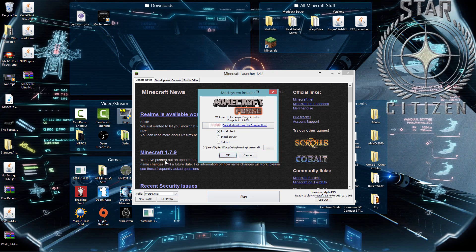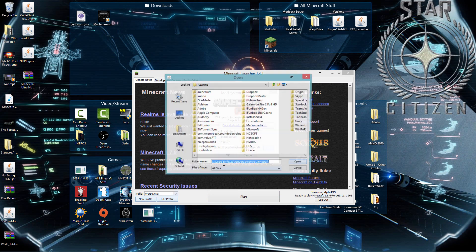Once you have this downloaded, all you do is double-click on it and it will open up the installer. All you're going to do is click 'Install Client.' It should find your Minecraft already — it should be at AppData/Roaming/.minecraft. If it's not, if it's somewhere else, you can change that, but it should find it automatically.